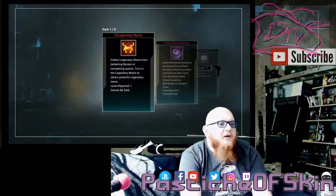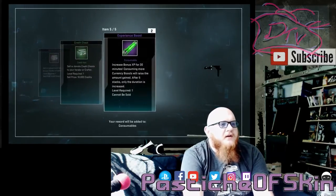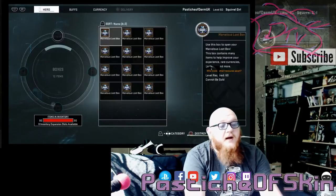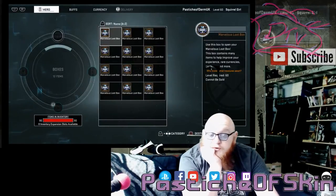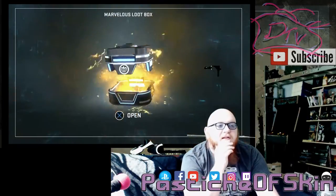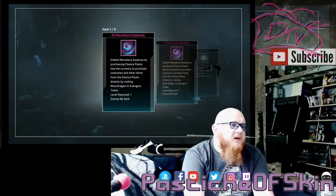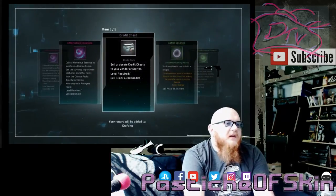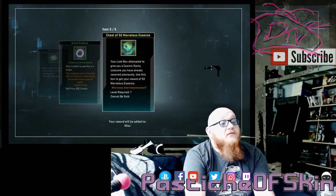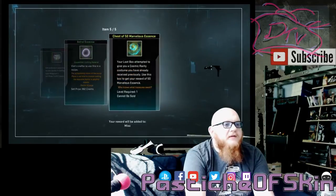Box one: ten legendary marks, four marvelous essence, a credit chest — only a five thousand and ten thousand credit chest — and two experience boosts, which I enjoy because they help get characters to their highest levels. Experience boosts and combination boosts are always our friends. Next box: 25 marvelous essence, four marvelous essence, another crappy credit chest, astral essence, and a chest of 50 marvelous essence. That one box alone had 79 marvelous essence.